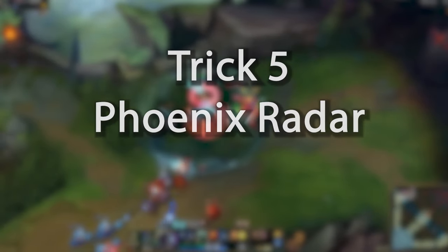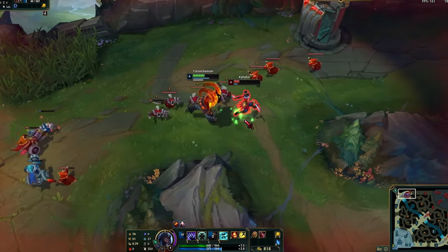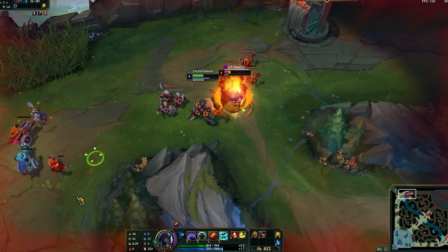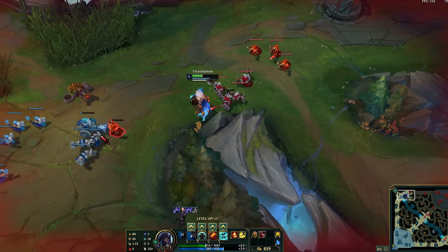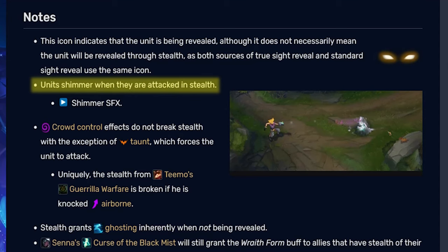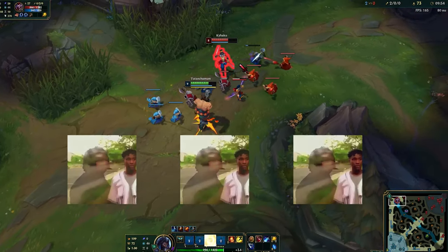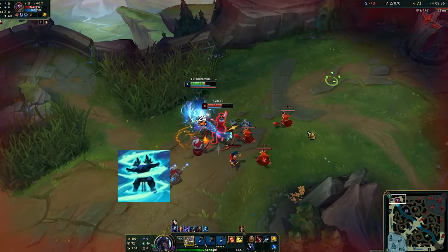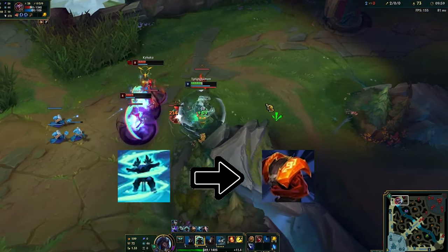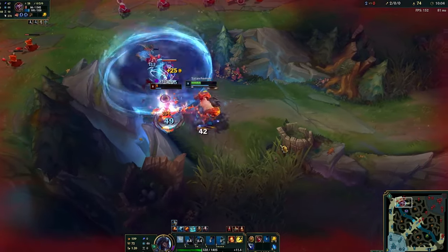Phoenix Raider — one of Udyr's biggest weaknesses is enemies using invisibility, because he heavily relies on auto attacks. But there is a way to deal with these invis abusers: Udyr's patented Phoenix Raider. When a stealthed champion takes damage, they shimmer in a blue-ish color, which lets you know where they are. So when an enemy like Twitch, Kha'Zix or Shaco turns invis near you, activate your Phoenix Raider and follow it up with Ram Stance, so you can cover as much ground as possible. Once you find your target, you can stick close and be ready to strike.